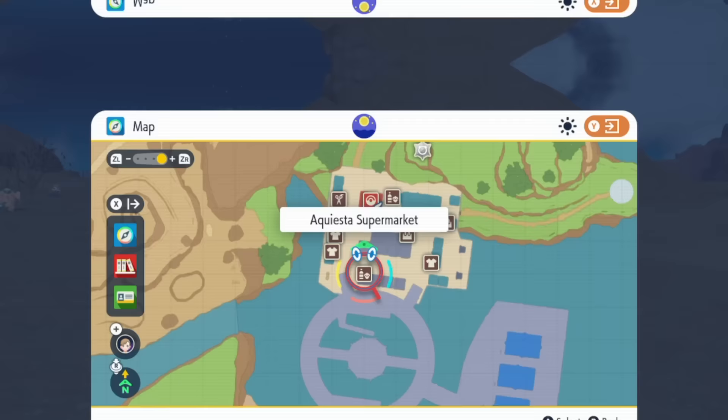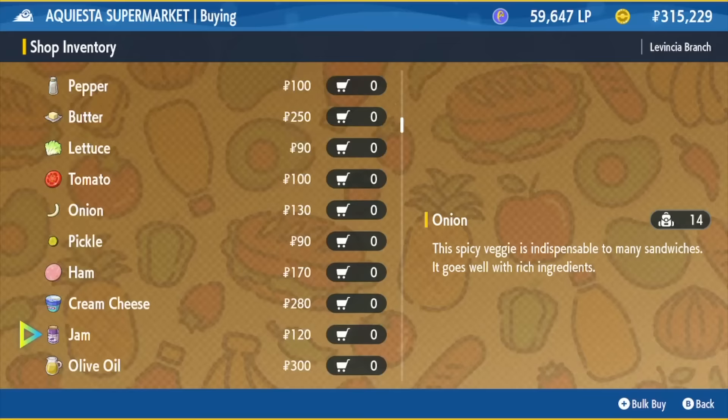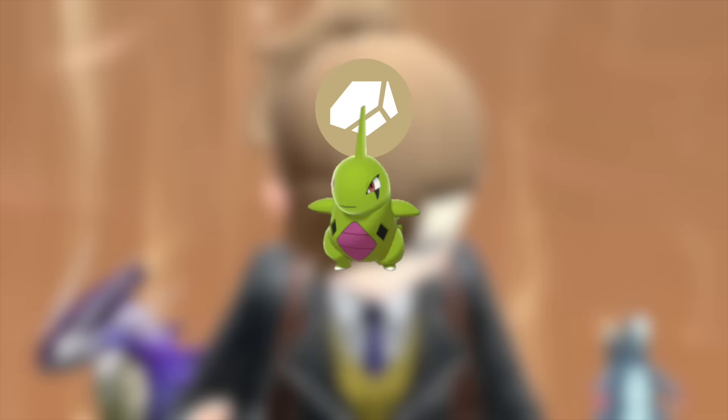First, go to Equesta Supermarket in La Vicius City. There you will find a load of ingredients. Buy the ingredients for a sandwich which will either boost the encounter rate of rock type or dragon type Pokemon — rock being Larvitar and dragon being Bagon.